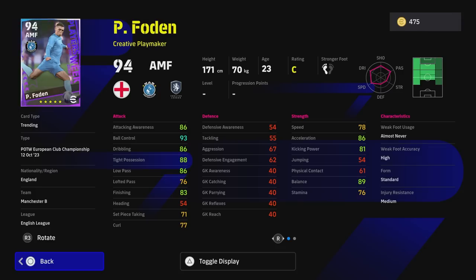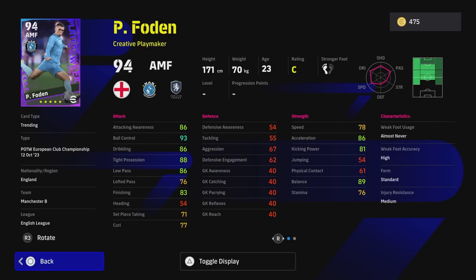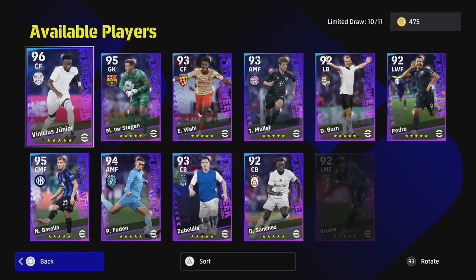Foden is down as an AMF — attacking midfielder, creative playmaker. A bit disappointed with his speed and stamina here because there have been other versions of Foden where you can get his speed up a lot better. But he does have track back — it's a more defensive option. Brilliant ball control. I would use Foden strictly as a center midfielder/attacking midfielder hybrid, kind of like Pedri, able to use sub tactics, get on the ball, and mess with your opponent's head. You could start Foden on the left wing and then put him to the right side of center mid so if he's being man-marked you can drag opposition players all over the pitch.